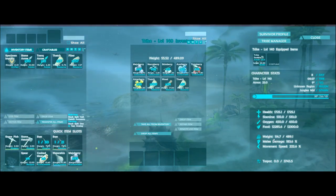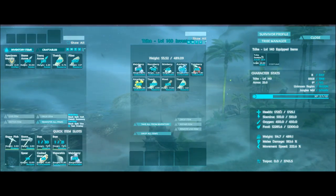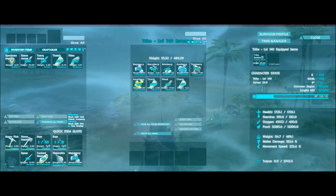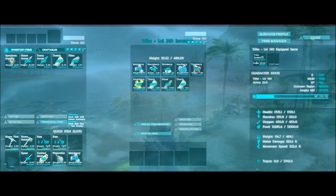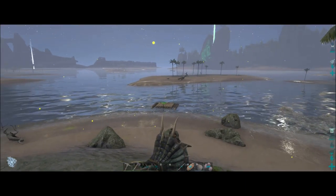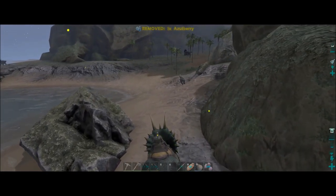Let's get on it — there we go, break free — so we have our new higher level trike. Let's see the stats: 1700 health, almost 500 weight, 183 melee damage, and 510 stamina. With trikes we want health if we're going to fight with this one. It's not a super high level so we won't build a dedicated fighting trike, but it's high enough for defense right now. I'll be doing melee damage and possibly some stamina and health where we can.